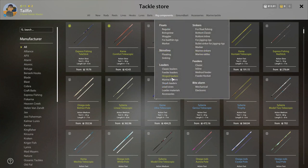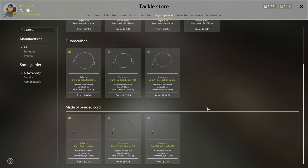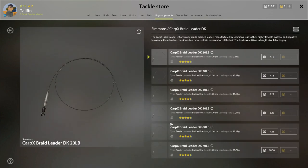Let's find our rod components — beta leaders, and we want braid. We don't want it to be stronger than our line, so let's go with this one: 13.6.